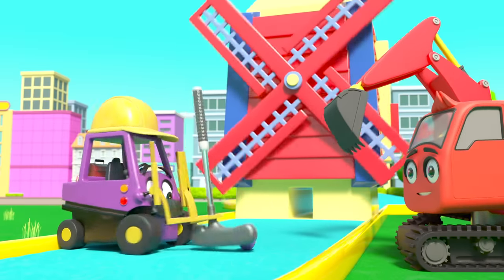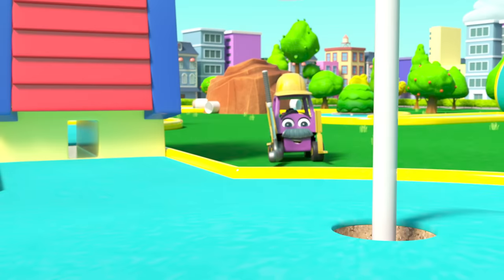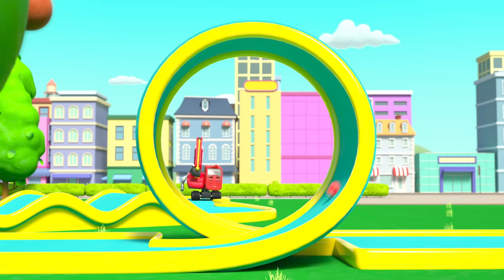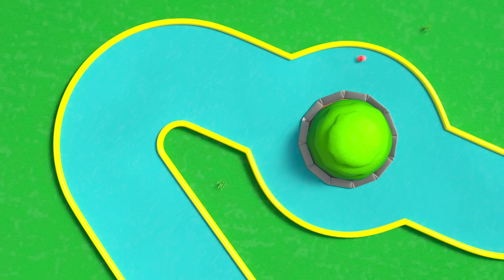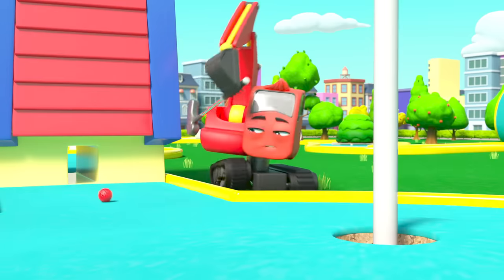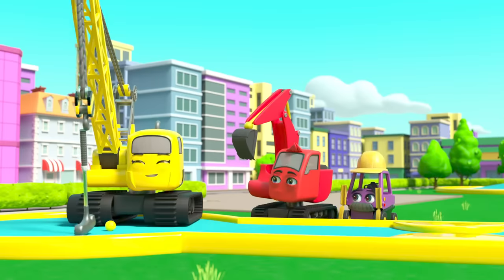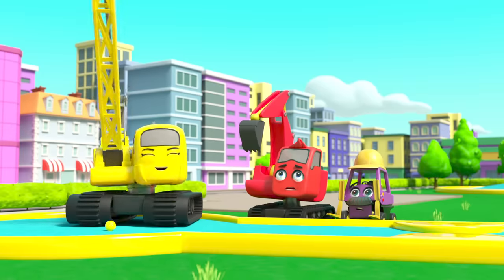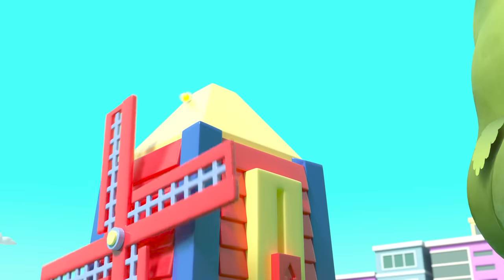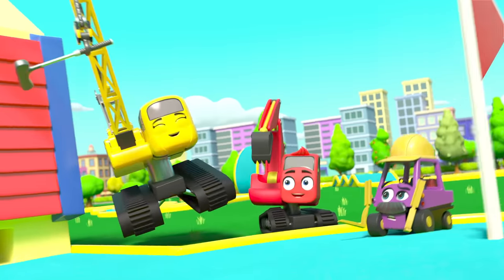Mr Rubble tries again, and it's straight through and in the hole. Nice work, Mr Rubble. It's Diggly's turn. The ball goes over the hills, loops the loop, round the roundabout, through the pipe, under the windmill. Wow, it's a hole in one! Now it's Daisy's turn. Whoa, slow down Daisy. The ball bounces off the rock and hits Mr Rubble, bounces off the windmill, and lands in the hole. Hooray for Daisy.